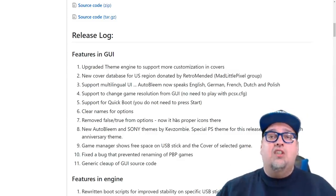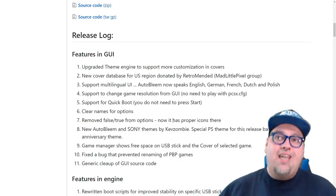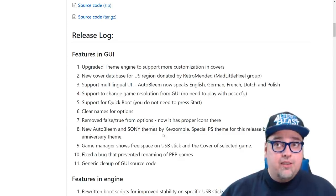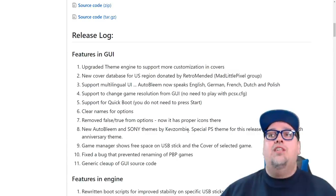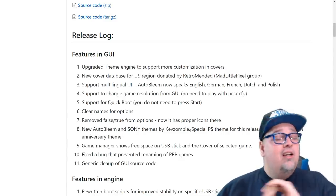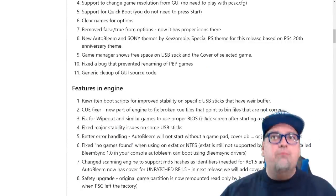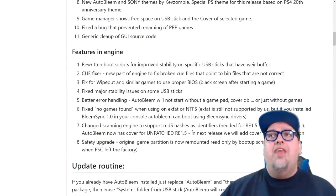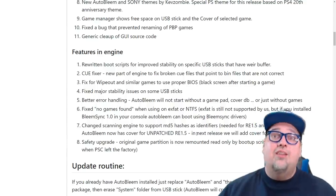Support for Quick Boot means you do not need to press Start — you can turn that on and go straight into it. Options now have clear names with proper icons instead of false and true. There are new AutoBleam and Sony themes by KevZombie, including a special PS theme based on the PS4 20th anniversary theme. The Game Manager now shows free space on the USB stick and the cover of the selected game. There's also a fixed bug that prevented renaming of PBP games, which is huge — that's the feature I wanted most.